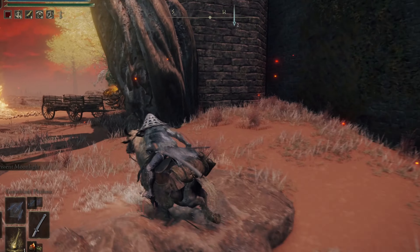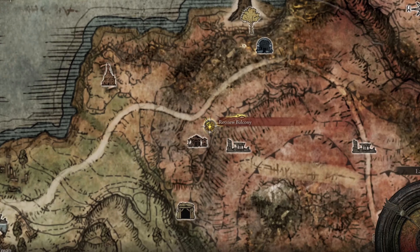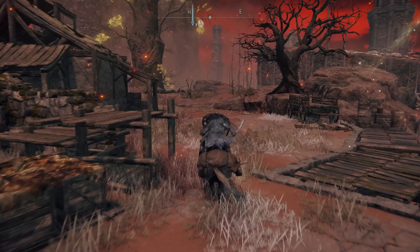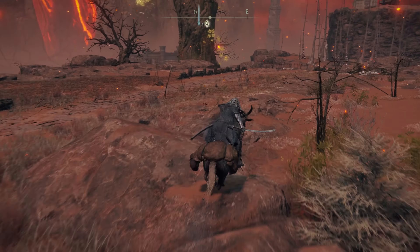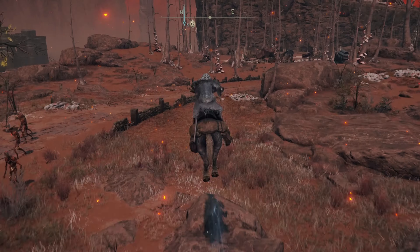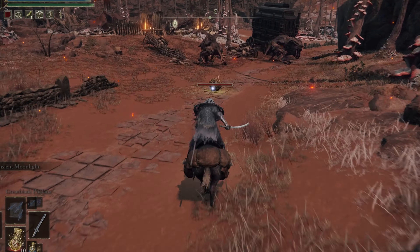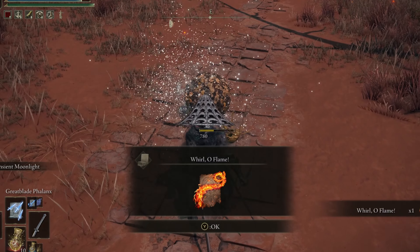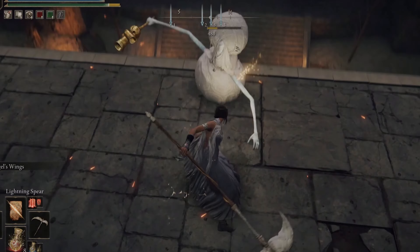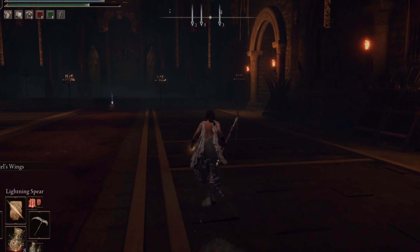Once you get to the castle, it's going to be all the way in the back around the bend, guarded by two mechanical flame machines. Just run right behind them, scoop it up, and keep pushing. Next up, we're looking for the Whirl O Flame incantation. For this, head to Caelid starting at the Rot View Balcony, follow the road to the east, and there will be a Scarab. Kill the Scarab and you're done — though there's also a colossal sword in a chest nearby if you want it.